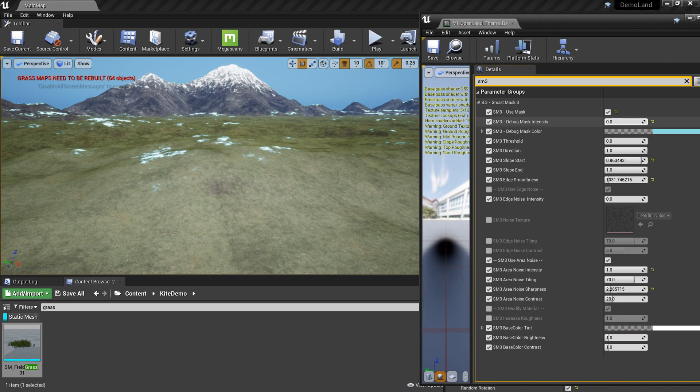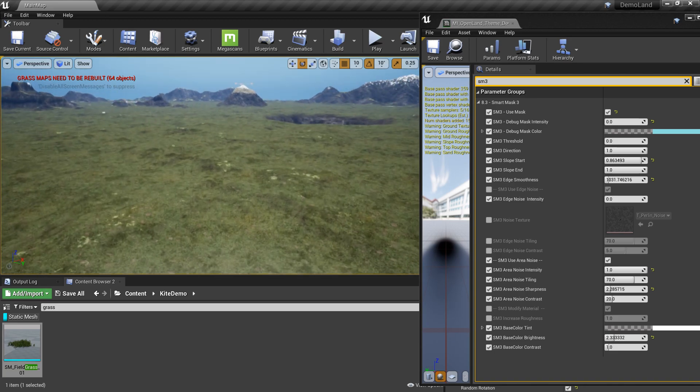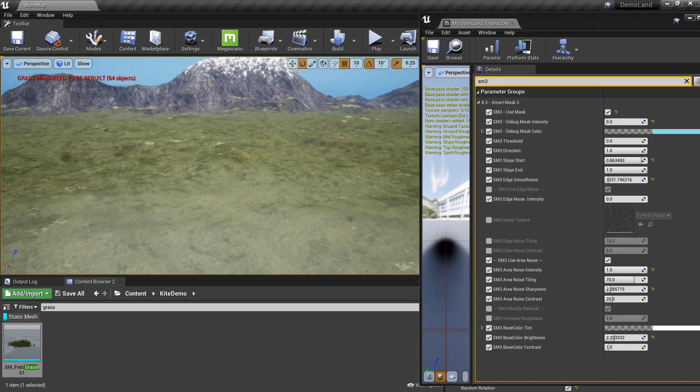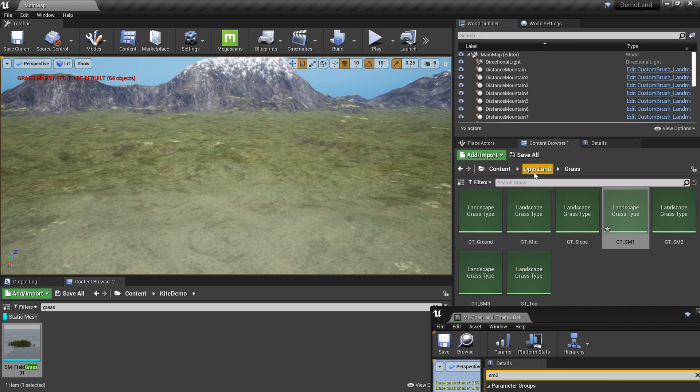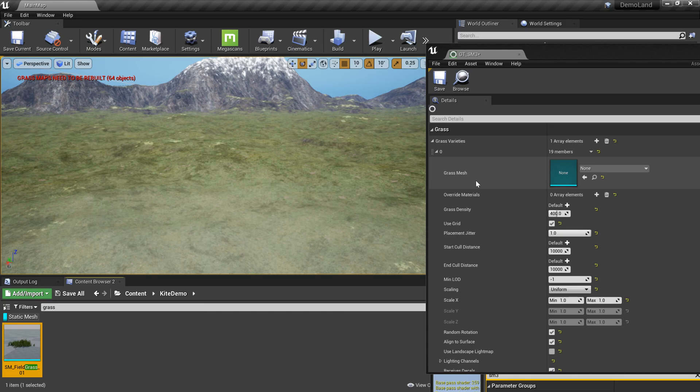I'll turn up the debug intensity color and go to the section at the bottom called Modify Material. Here I can change brightness, contrast, and tint. I'll increase the brightness a little bit — so it looks like this. This is what I want. Now I need to spawn some grass here — quite easy. I'm going to open my SM3 grass type in the Open Land grass directory because this is the third mask.